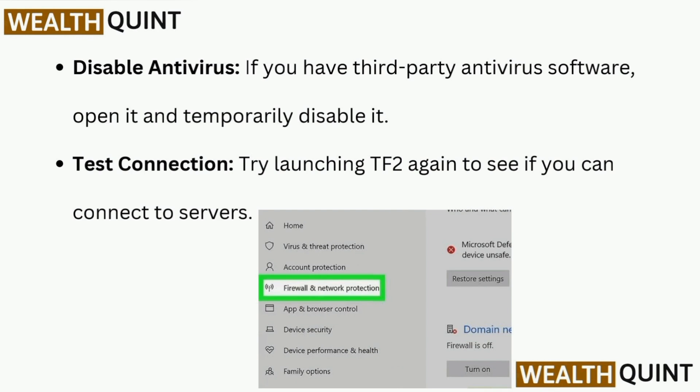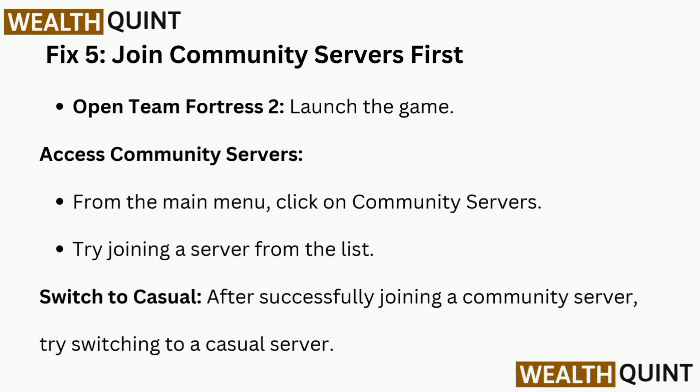Test the connection by trying to launch TF2 again to see if you can connect to servers. Fix 5 is to join community servers first. Open Team Fortress 2, and from the main menu click on Community Servers. Try joining a server from the list.